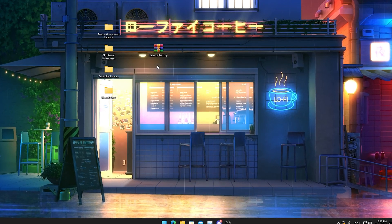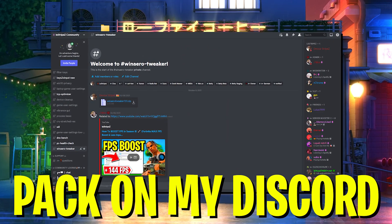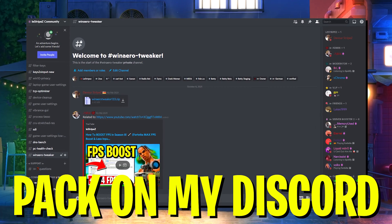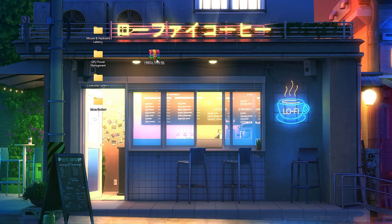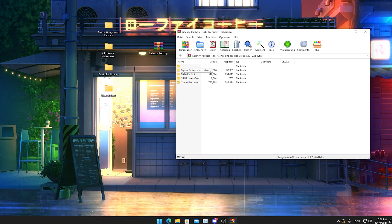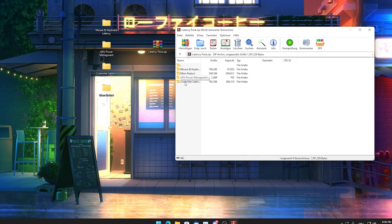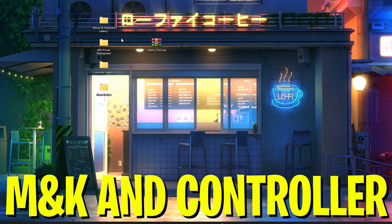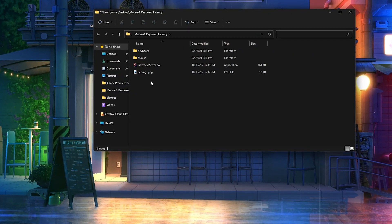First, click on the first link in the description where you can find my Discord, which has over 30,000 active members who can help you literally 24/7. There you can get the latest latency pack. Just download it, drag it onto your desktop, and open it up. You can see we get mouse and keyboard latency, mem reduct, GPU power management, and controller latency — already split into separate folders.